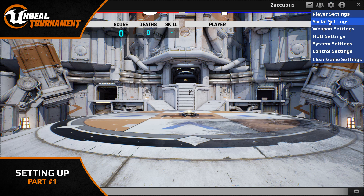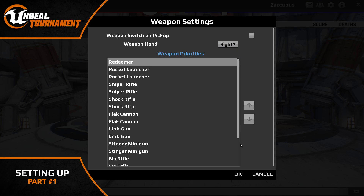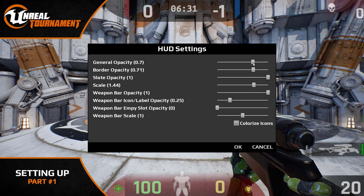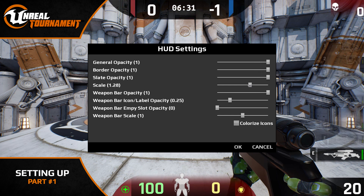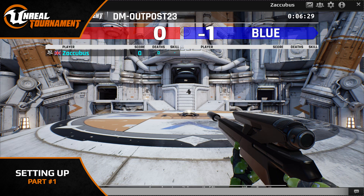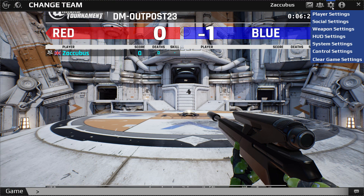Setting up your config in any game can be tedious and sometimes overwhelming, especially if you're not familiar with all the options. I thought I'd make this brief series of guides to break down the do's and don'ts when setting up Unreal Tournament to help you find your ideal config. It's about finding the right settings for you, so although you can try my exact settings, I highly recommend you experiment and find your own groove.